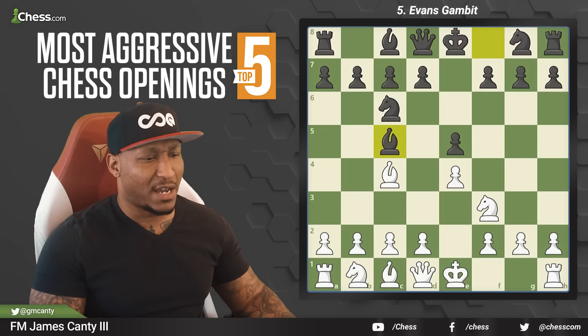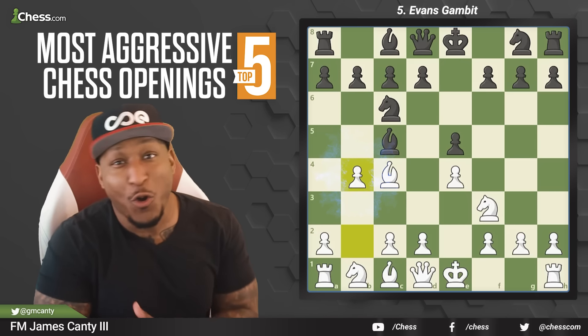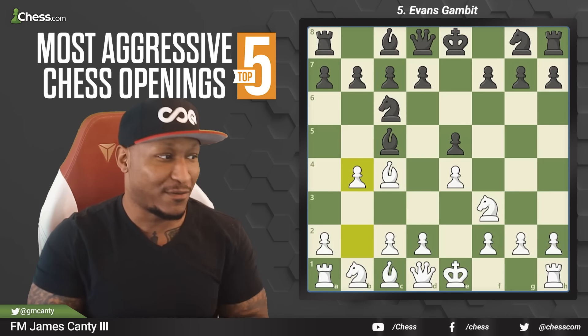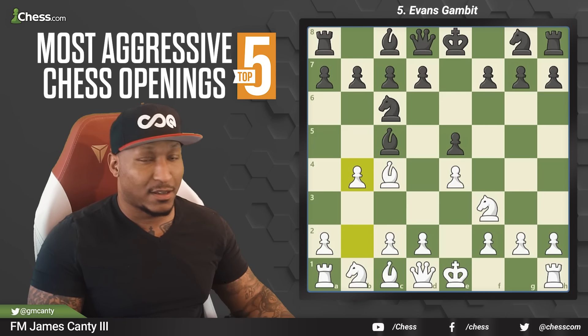After bishop to c5, the move here — played by even Garry Kasparov back in the day — is b4. Aggressive. Now, before you actually discard this move, look at b4. What is it doing? Number one, it's attacking the bishop, but it can be captured by two separate pieces.